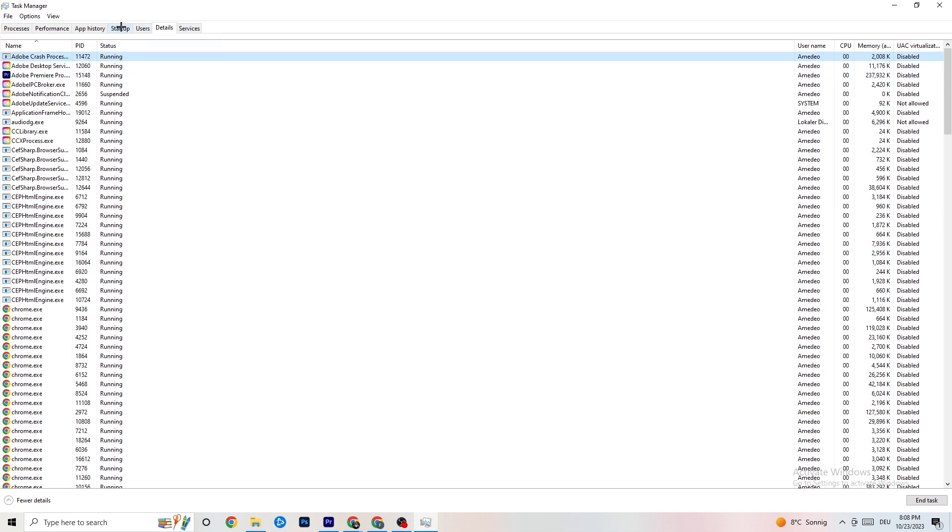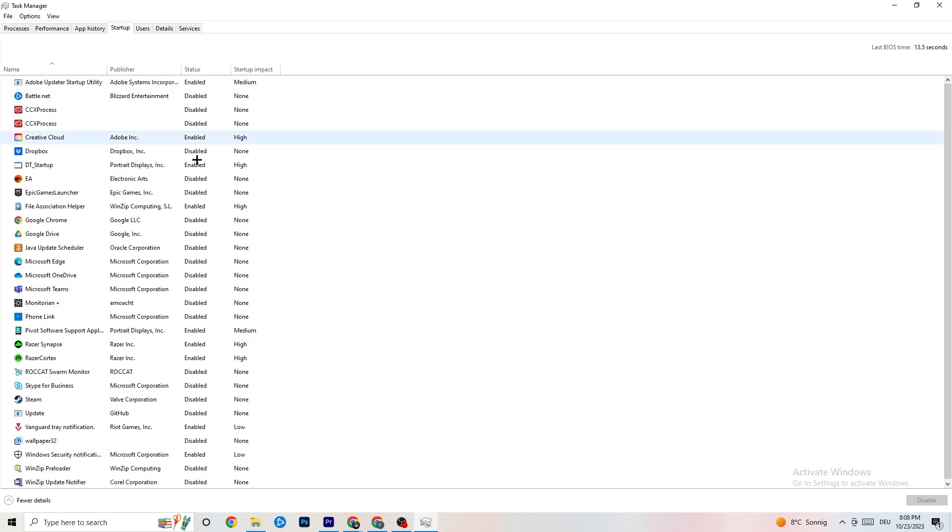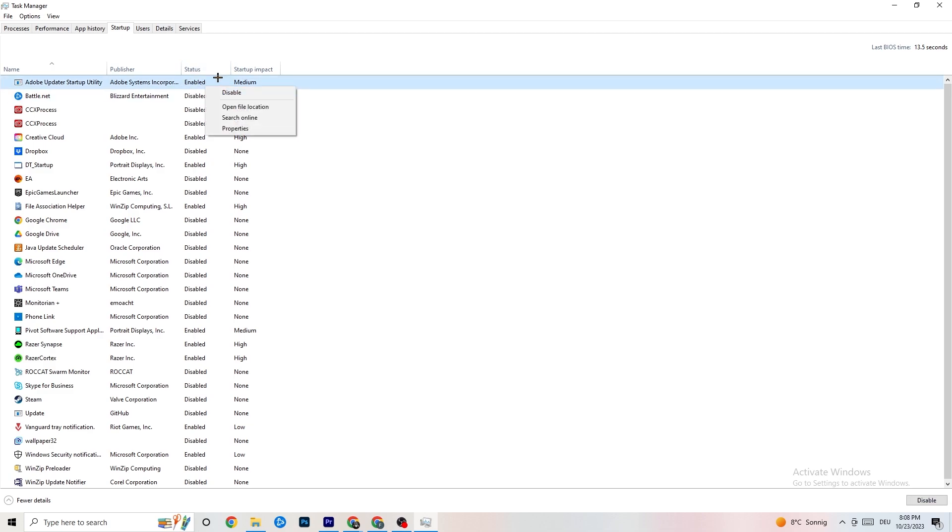Next, go to the 'Startup' tab. As you can see, I've disabled nearly everything. Disable every single program that is auto-starting in the background to decrease your GPU or CPU usage. Right-click any program you don't need and click 'Disable'. Do that for every program currently running that you don't need. Then close Task Manager.